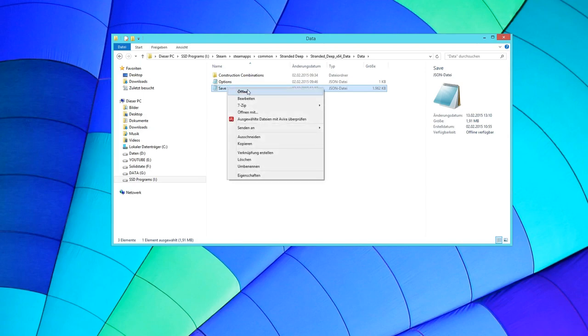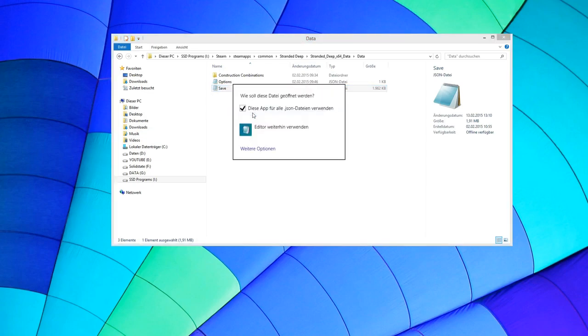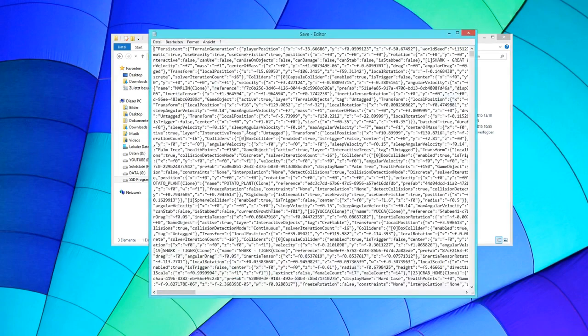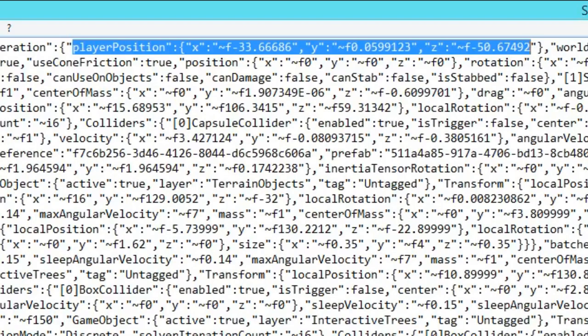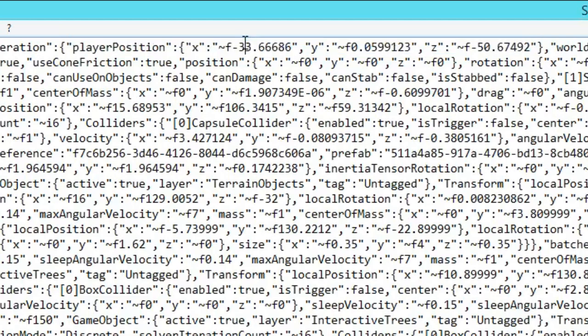You don't need a special editor — just use your simple Windows on-board editing software. It will come up with a crazy wall of text that will confuse you at first sight. Let's get it full screen. What we're looking for is the player position, and luckily it's right at the start. This gives the player position for your save file.